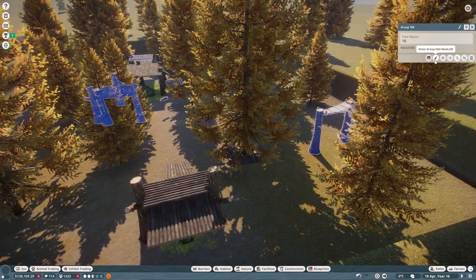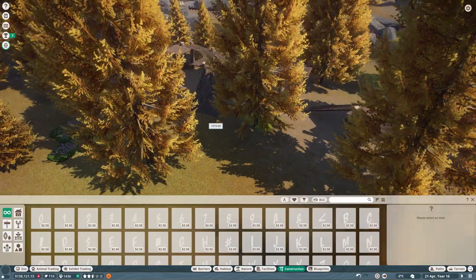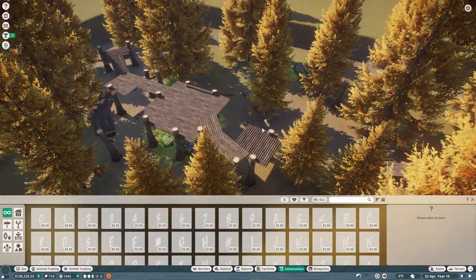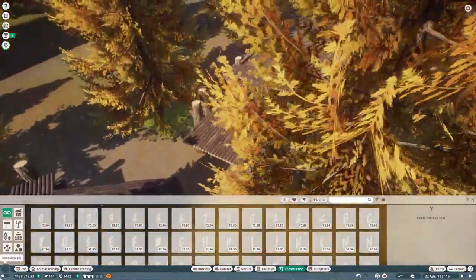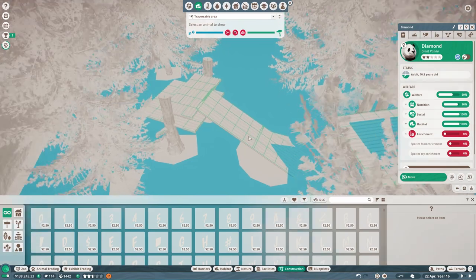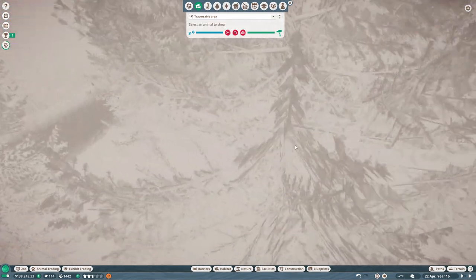They can't access them when the trunks get in the way. I've gone around and replaced everything that's not going to work. I think they've got a reasonable amount of stuff now - giving them two smaller climbing frames and one massive one in the middle. I just need to delete the old miscellaneous branches hanging around.